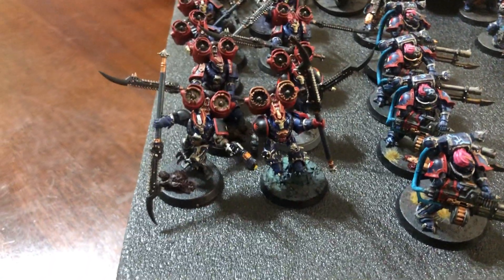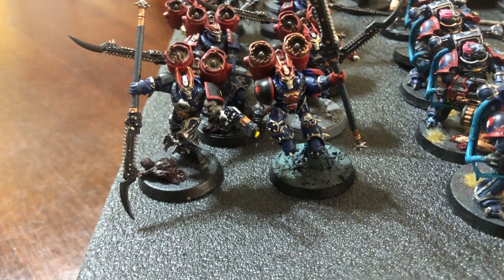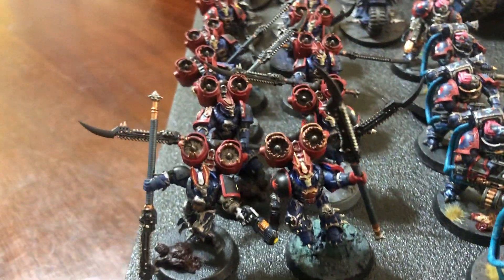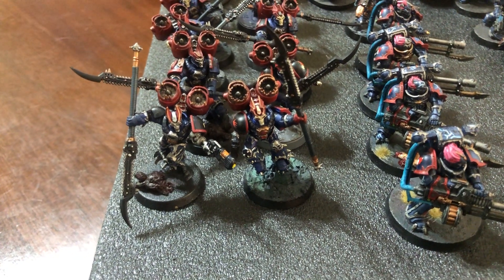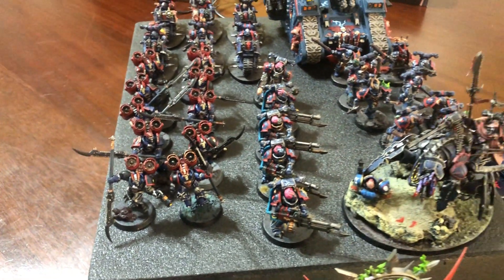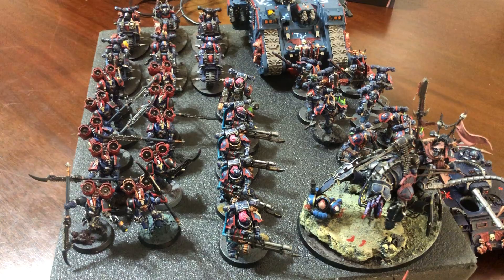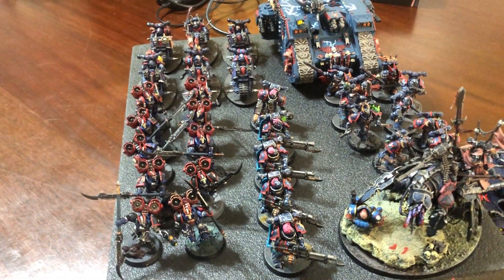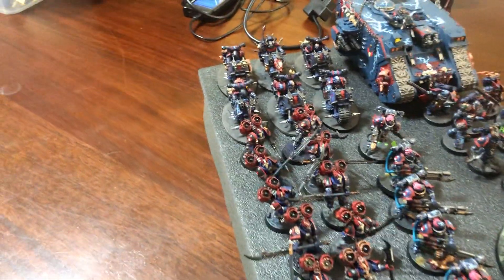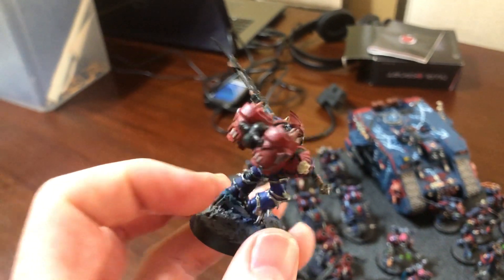Next we have 10 Raptors — just bolt pistols and chainswords. They got 3D printed chain glaives and heads, and they're kitbashed with different arms and stuff, but otherwise these are just the stock Raptors. Love these guys — they get like 40-something attacks. Good recipient of Veterans of the Long War and very good with the Legion trait, which I'm actually warming up to. They give minus one themselves, and the Legion trait gives minus two leadership, so they're minus three. Anything with leadership 8 or less, they are plus one to wound when in combat with it — which is pretty damn good. I've seen it proc more than once. And I think the red jump packs are really, really cool.